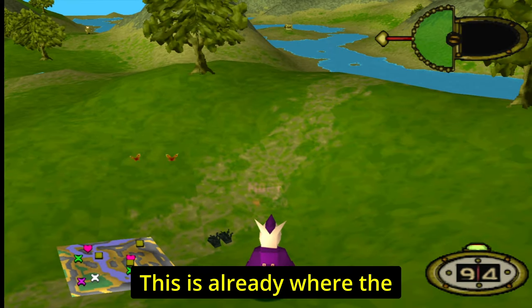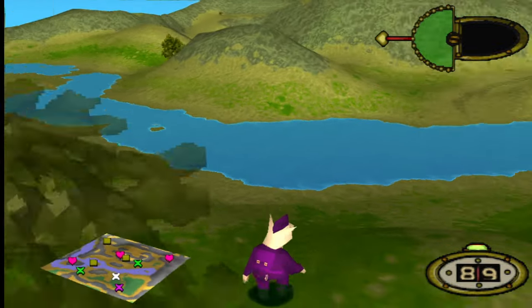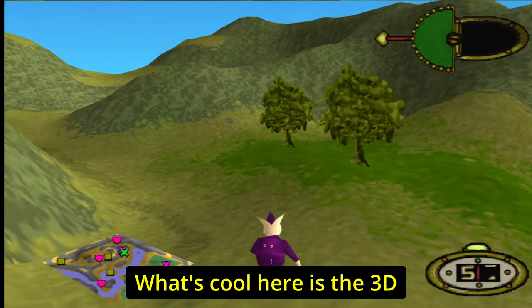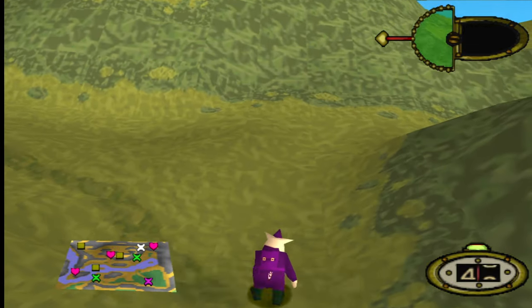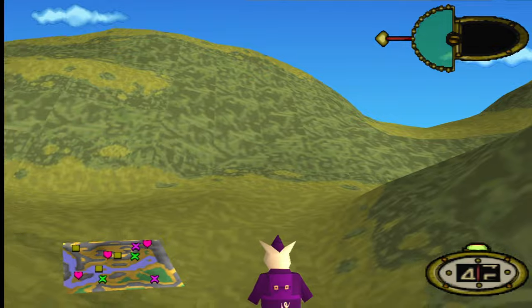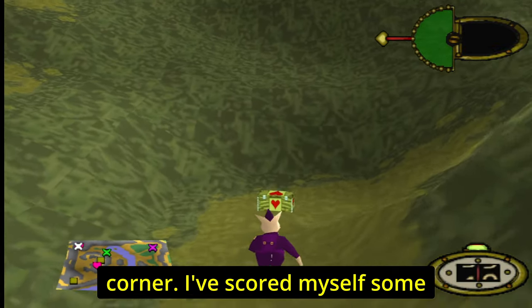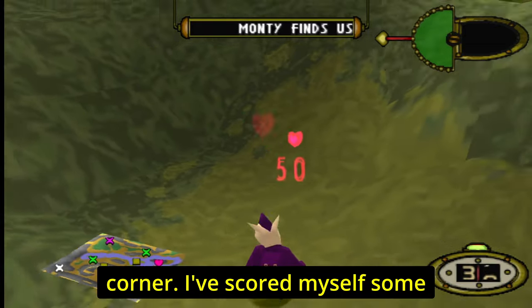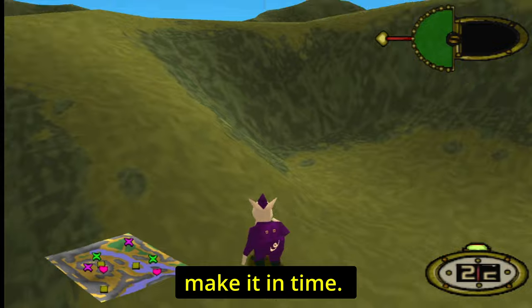This is already where the similarities to Worms actually end. What's cool is the 3D design that Hogs of War was brave enough to try — things can be hidden around a corner and you don't know what's around the mountain. The only way to find out is to go there or check the map in the bottom left corner.